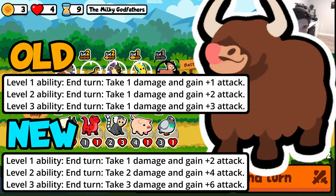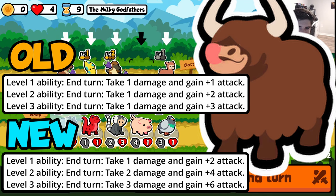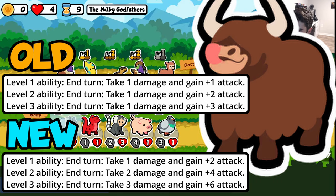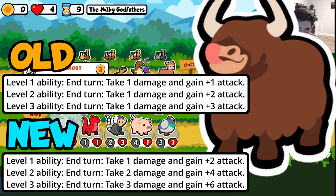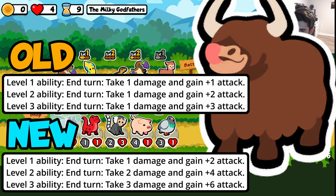The yak change I'm actually very happy about. They changed it from slowly gaining a little attack to really going all in on the all-attack, no-health kind of play. You can just leave him to gain attack from the ability and focus on keeping his health up. At level 3 he gets six attack at the end of each turn — you just have to supplement the three damage he's taking and you're good to go. I think this is a really good change that makes the yak a more useful pick; you've got to be diligent keeping him alive, but the payoff is there.